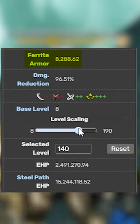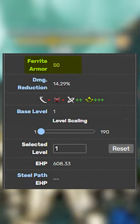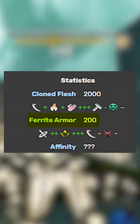this mod affects base armor, which is the value enemies have at level 1 — which would be 500 for these enemies, but other enemies like Acolytes only have 50 and most Demolists have 200.